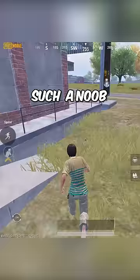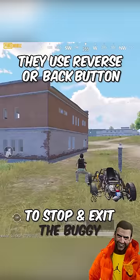How normal players stop their car. They use the reverse button or back button to stop and exit the buggy.